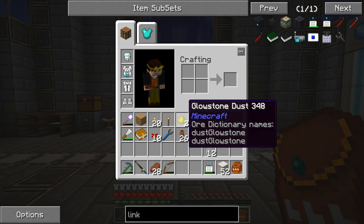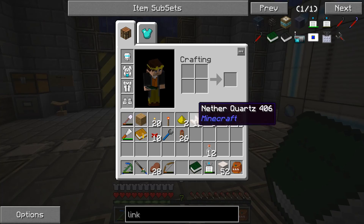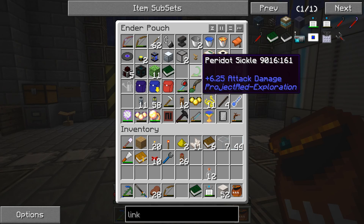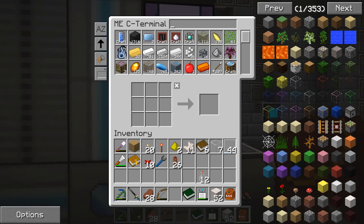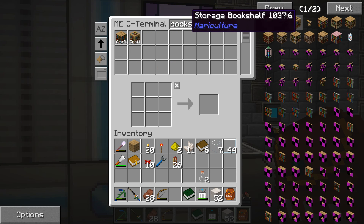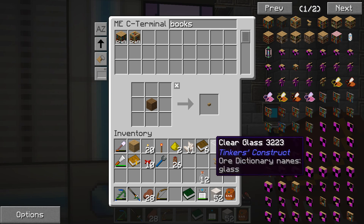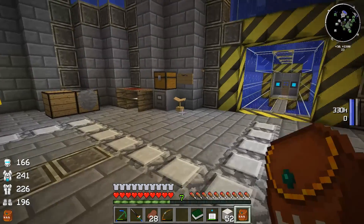We'll link that up over here to our good old spot right in the middle and right click, and then we got a link book. We've got another one and we have one in reserve. We'll also need another book stand. Make a bunch of those — I'll only make one.